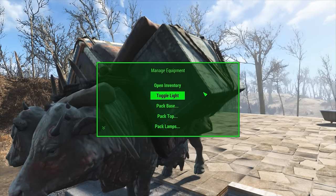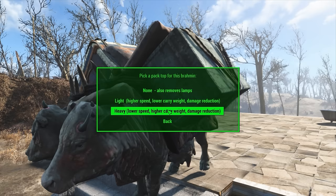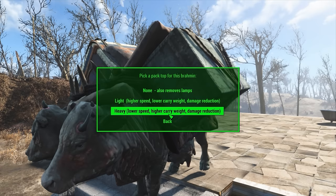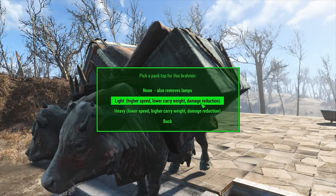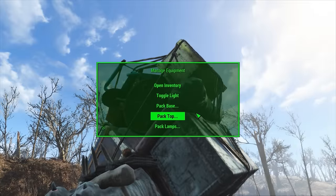As you can see, he's got those big boxes on the top of him. It brings us back into the manager and we can then customize his top, which again we have none, light, or heavy. But this one, besides speed and carry weight, also adds some damage reduction. Both of them do the same thing, but let's go for the heavy one. So we have a light bottom but a heavy top, and you'll see we have more cargo up there.